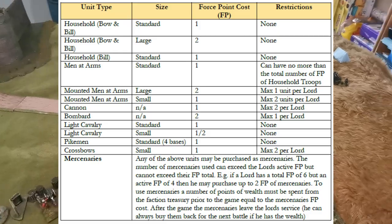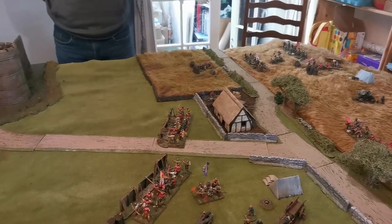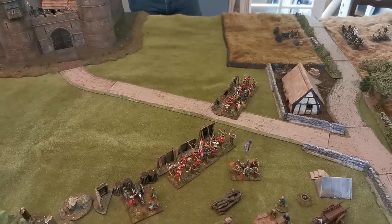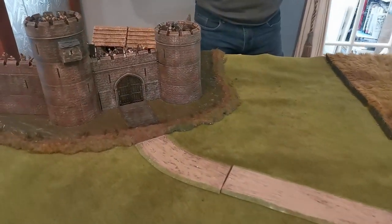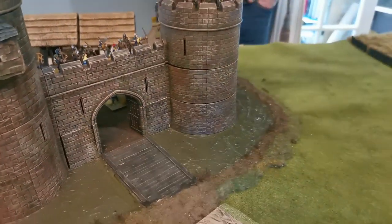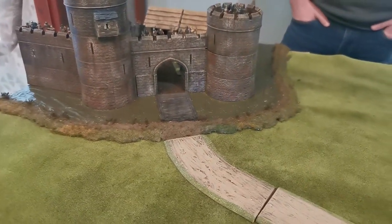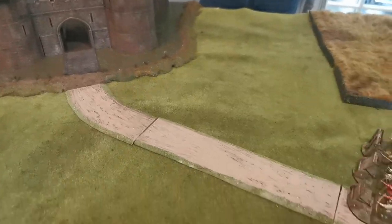The bulk of the besieging army is away over the hill in camp. Robin has six turns to complete his objective before the commotion wakes the camp and his men race back to the castle. Very importantly, the castle gates start open — Robin has to decide when to close them: too soon and he may leave men trapped outside, too late and I could get men inside.